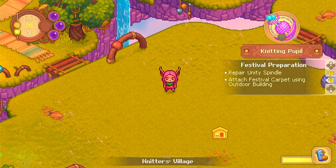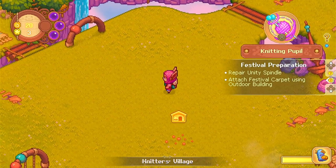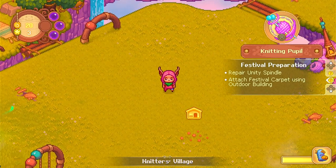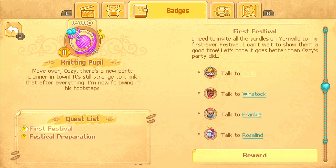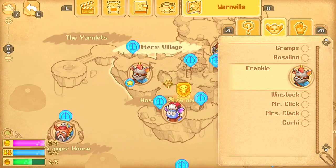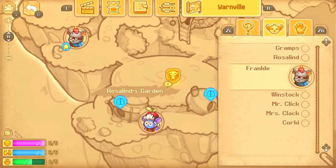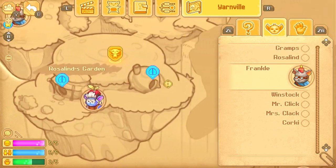The next tip is for Switch players — if you're a PC player and know how this works, please comment below. When you feel lost and don't know where to go next, you can press X and then press the directional button to choose the place or person you want to go to. Your destination will appear on the map and you can also zoom in for a better view. If nothing appears, it means you haven't explored that place yet.